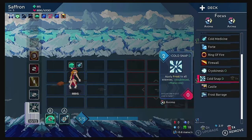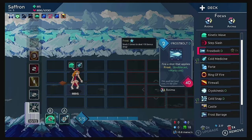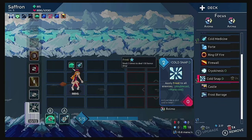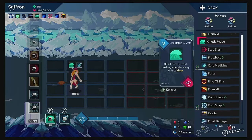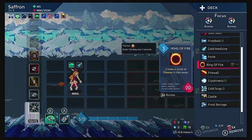This is what our deck looks like at the moment. We have Frost Vault, Cryokinesis, Cold Snap, and now Frost Garage, and Cold Medicine. All very important cold spells.